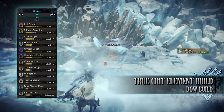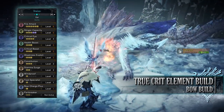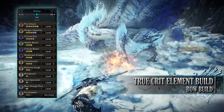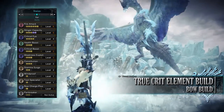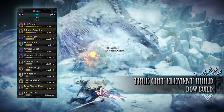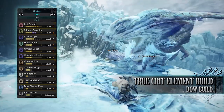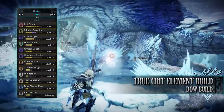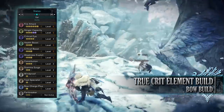As for the skills: Fire Attack level 6 increases the fire rating and damage — replace with your element if using a different weapon. Slinger Capacity level 5, a byproduct of the gear, increases the amount of slinger ammunition we can carry. Critical Eye level 4 increases base affinity. Health Boost level 3 increases our maximum health to that potential 200. Critical Boost level 3 increases damage when we crit a monster, however it only affects the raw portion of our attack — the 331 — not the elemental portion.